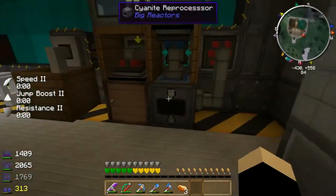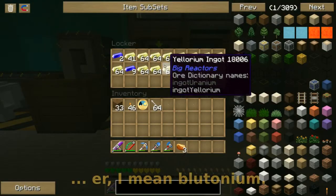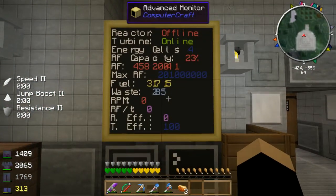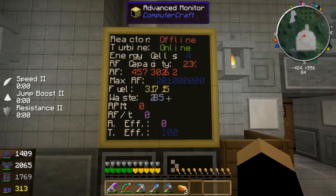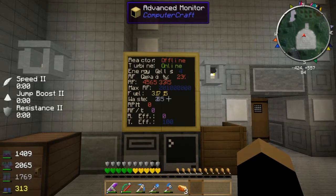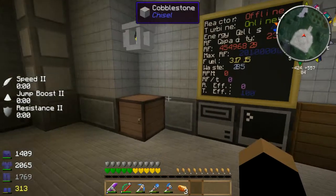It's been automated to automatically reprocess the cyanite into more Yllarium. It's also connected up to computer control — ComputerCraft is monitoring and controlling the whole system. Apologies for the bad fonts on the screen; that's a bug related to using the Sphax texture pack with ComputerCraft — the fonts don't render right, I guess the kerning is buggered or something.